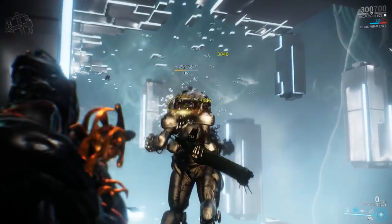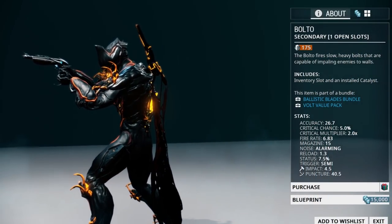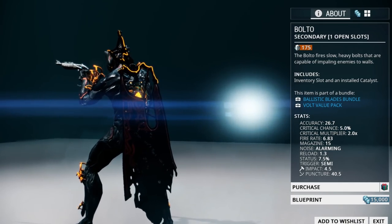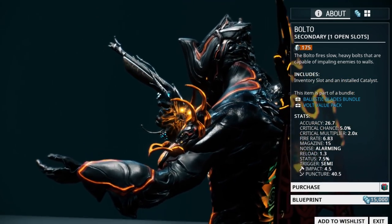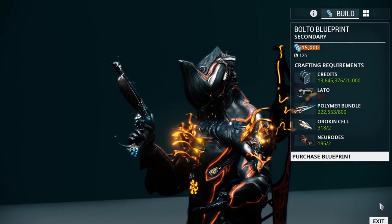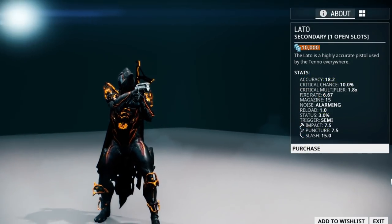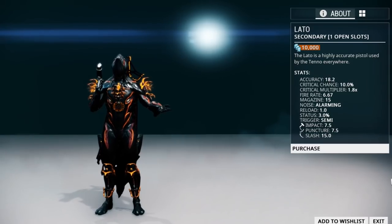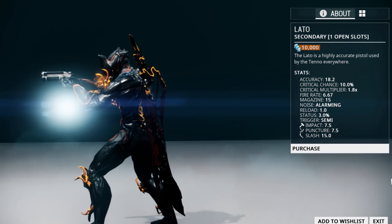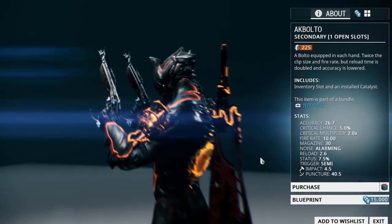Now that we've covered our primary weapons, let's move on to the secondary weapons. The first secondary weapon is the Bolto. The Bolto is a mastery rank zero weapon that you can pick up the blueprint in the market for 15,000 credits. One drawback is it will require another weapon called the Lato to build. Fortunately the Lato is easy to pick up at only 10,000 credits. Your best bet is to first pick up the Lato, max it out to level 30, and then use it to build your Bolto.